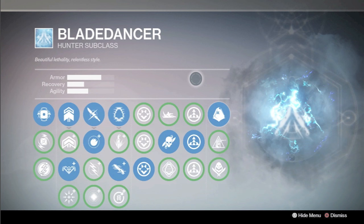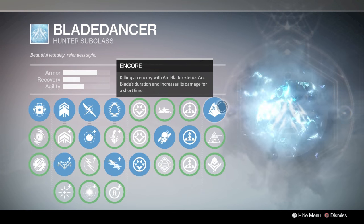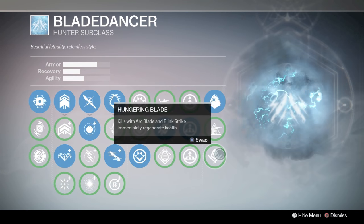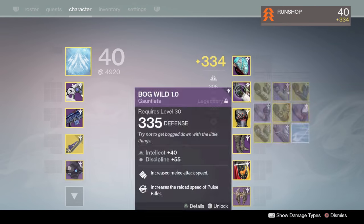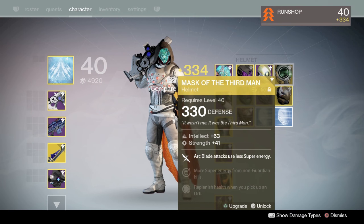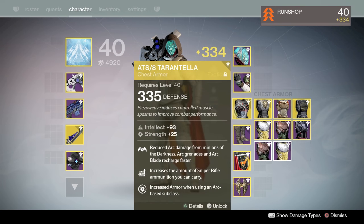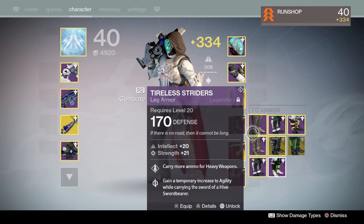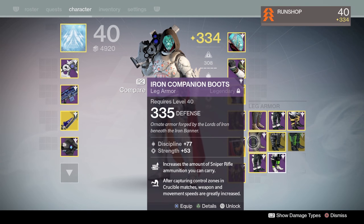There were commenters that suggested using Night Stalker and Bloodbound, but I decided to go with Blade Dancer. It doesn't mean it's the best option — Night Stalker or a Golden Gun setup might be better for you. You could also use Hungering Blade instead of Encore, which regens health as you're doing strikes, and use Mask of the Third Man to use less super energy. But I went with Encore and the Tarantula.